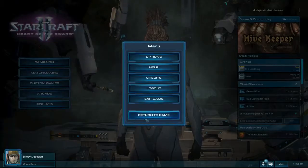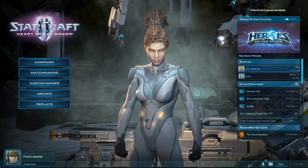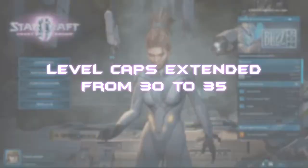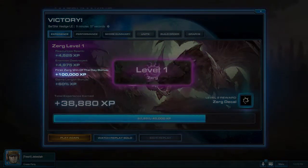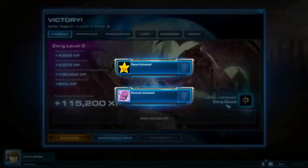With all of these changes, there's a lot that's new to the game, so we've added some extra progress and unlockables for you. Level caps have been extended from 30 to 35 for each race. First win of the day bonuses have been increased to 100,000 XP. And we've added new and awesome portraits and decals, courtesy of our friend John Burton of Carbot Animations.